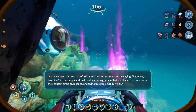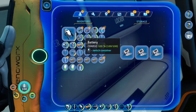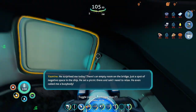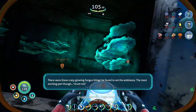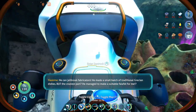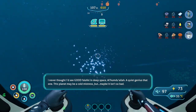He listens with the slightest smile on his face and twirls this stray curl by his ear. He asks a billion questions, but I don't mind. He surprised me today. There's an empty room on the bridge, just a spot of negative space in the ship. He set a picnic there and said I need to relax. He even called me a busybody. There were these crazy glowing fungus things he found to set the ambiance. The most exciting part though — drum roll — he managed to make a suitable falafel for me. I never thought I'd see a good falafel in deep space. Alhamdulillah. A quiet genius, that one.